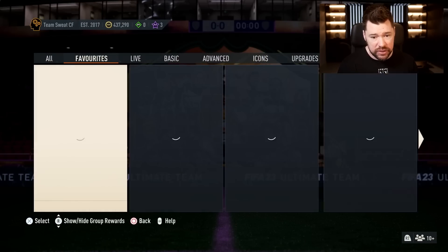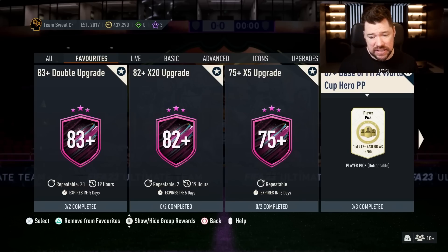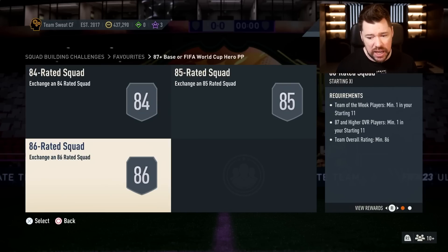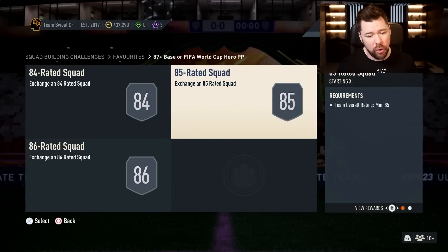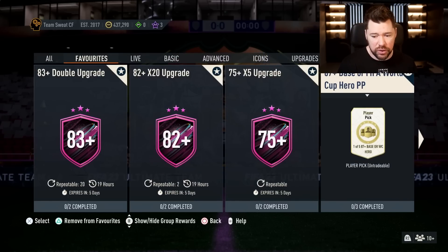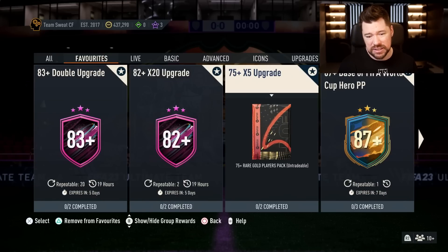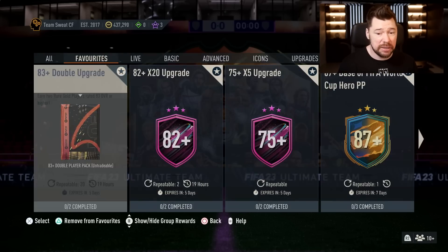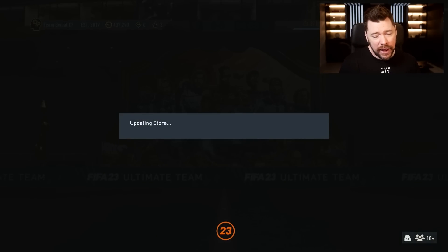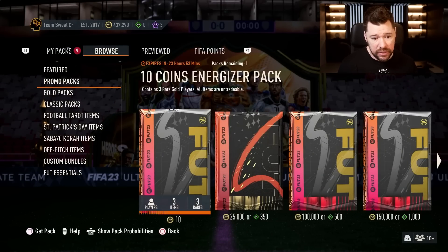As far as the SBC goes, other than Patrick Bamford we have this one-of-five 87 plus base or World Cup hero player picks - an 84, 85 and 86 that requires an 87 and an inform. For me this is bad value. Even though we've got the 83 double upgrade, the 82 by 20, the 75 by 5 - they're just killing the menu side of things and pushing everyone to the store.